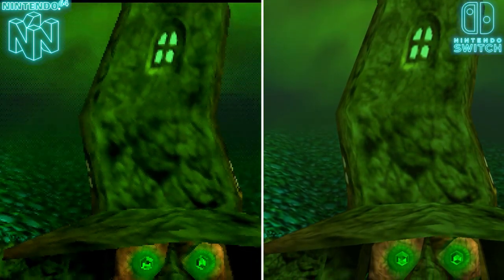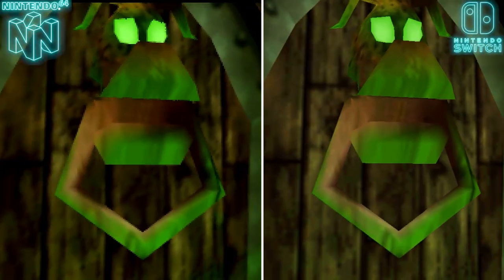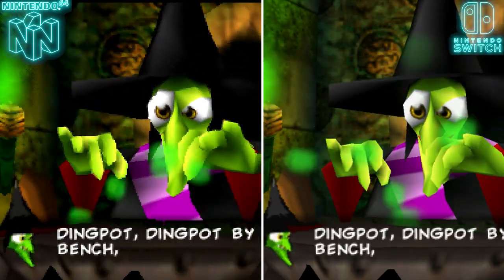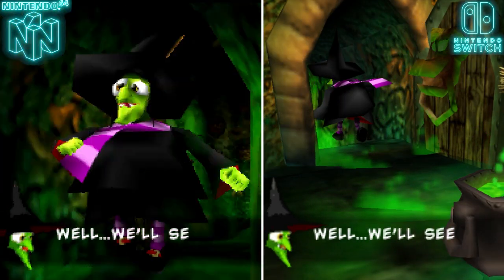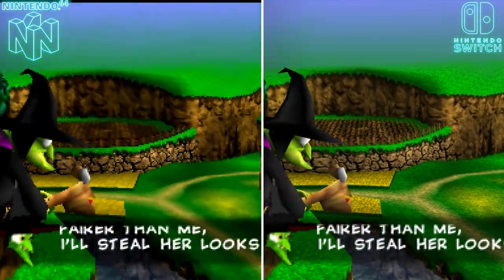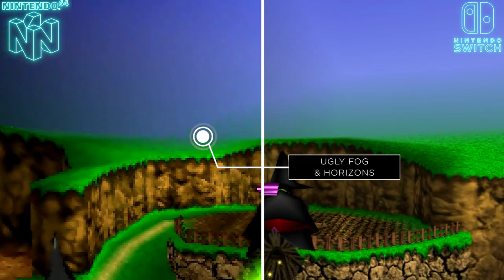I'm not entirely sure, but I felt like some of the fog is missing, similar to issues seen in Ocarina of Time. Looking at Gruntilda's cauldron room, there's a noticeable lack of ambience and fog, which was a significant issue for me — the N64 version did a much better job with fog and atmosphere. I also noticed the horizon fog looks a little odd; you can tell on Gruntilda's broomstick scene, but maybe you guys can weigh in on that one.